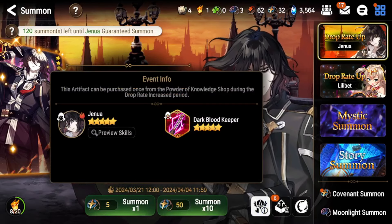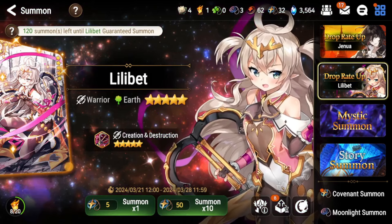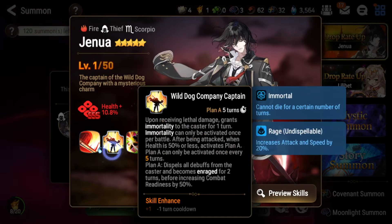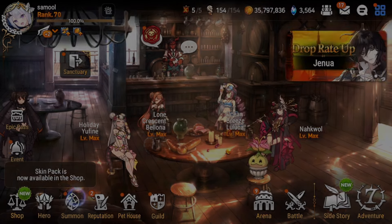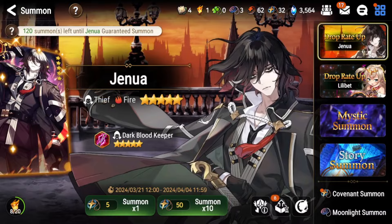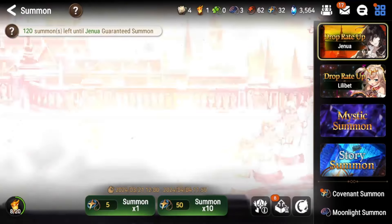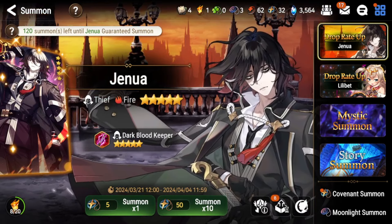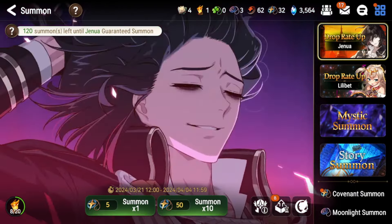Genua is pretty much a must-pull — he's super strong in the current meta, way better than the other banner running alongside him, and very fun to use. Even if you don't find a specific role for him, he's always going to be a strong anti-cleave unit because of his S2. Some people are worried about upcoming banners, which is valid, but Genua looks too fun and too strong to hold out on. If you want to be conservative, wait until the end of his banner and see if other banners are announced before deciding. That's pretty much it — definitely a strong and fun unit. I'll have a stats video, build video, and PvP showcase once I've tested him out more. Thanks for watching!